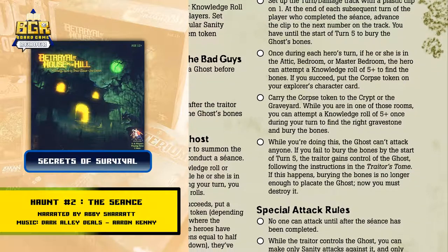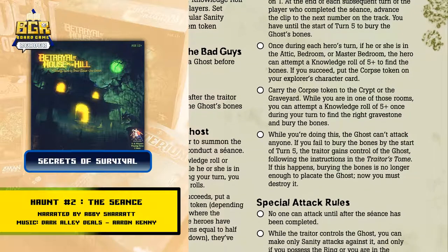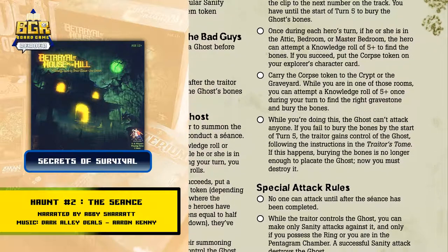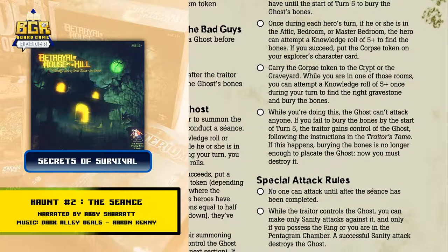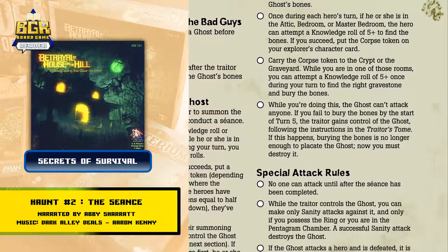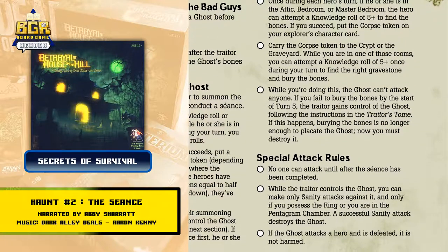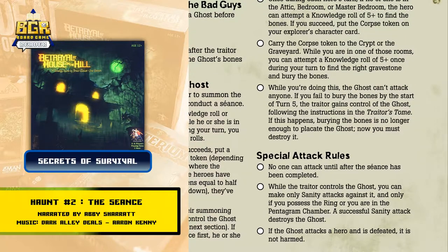While you're doing this, the ghost can't attack anyone. If you fail to bury the bones by the start of turn 5, the traitor gains control of the ghost, following the instructions in the traitor's tome. If this happens, burying the bones is no longer enough to placate the ghost. Now you must destroy it.